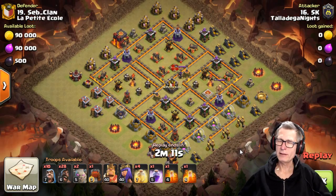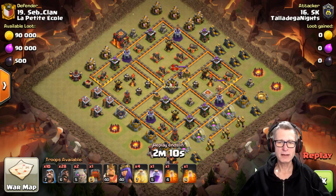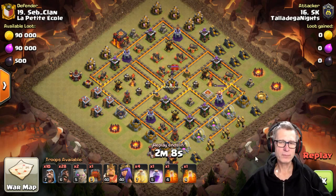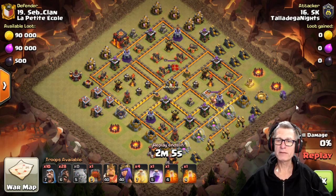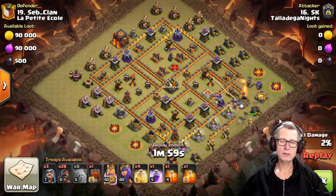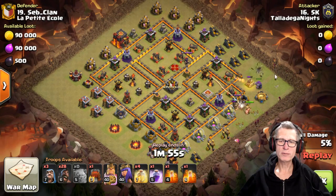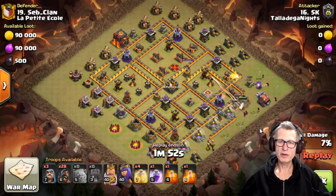Here we are again with the clean-up attack. Let's see what difference was actually made to compensate for what went wrong in the first one. Two minutes and eleven seconds. Let's dive in. Golem on the left — so instead of having a golem on the right-hand side, both golems are down on this left side, and the Siege Machine is deployed nice and early.